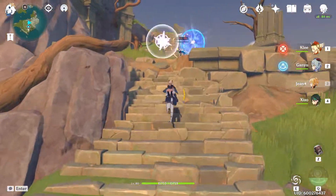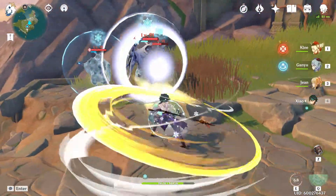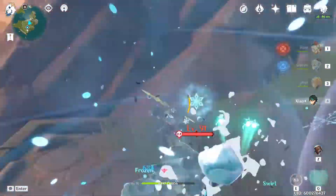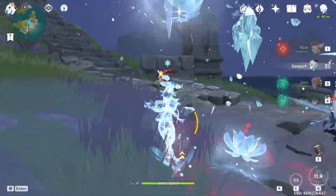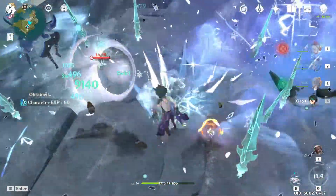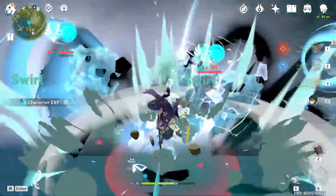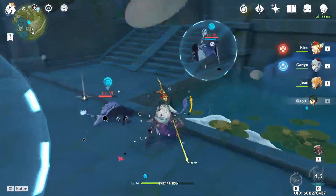Against Fatui and Abyss Mages, you can swirl the elements of their shields to destroy their teammates' shields — for example, swirling a Pyro Mage's shield can break a Cryo Mage's shield. They're basically their own worst enemies. The problem is that while they have shields up, they're hard to stagger and will hit back. Be careful timing your plunging attacks, since getting hit mid-air will launch you and cost a lot of DPS — especially on top of Xiao's HP drain.